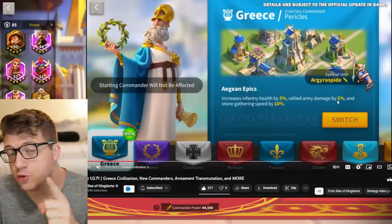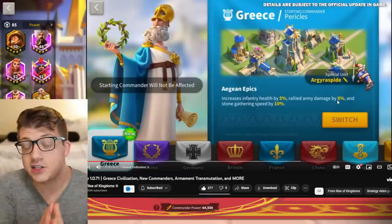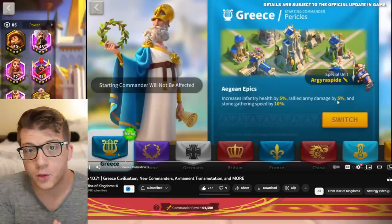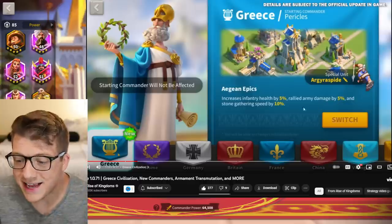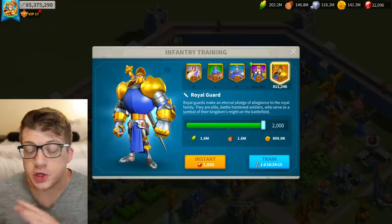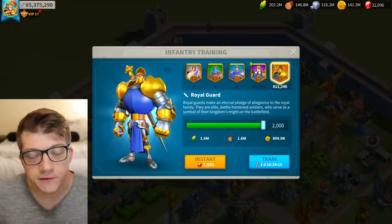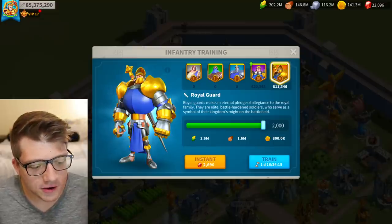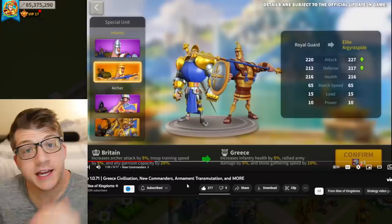If you are an infantry rally main, this is your new civilization — no question, this is the way to go. You also get 10% stone gathering speed, which nobody cares about because it's stone. You don't even use stone to train infantry, so I'm not sure what's going on there.